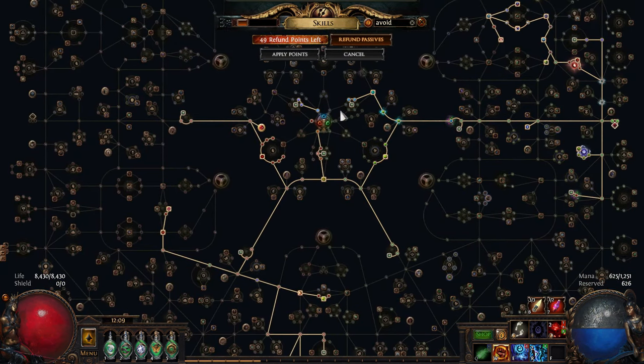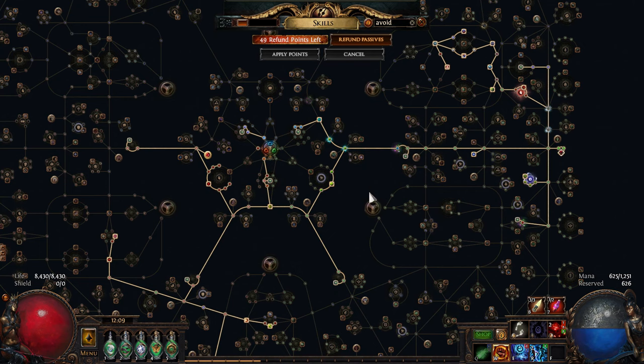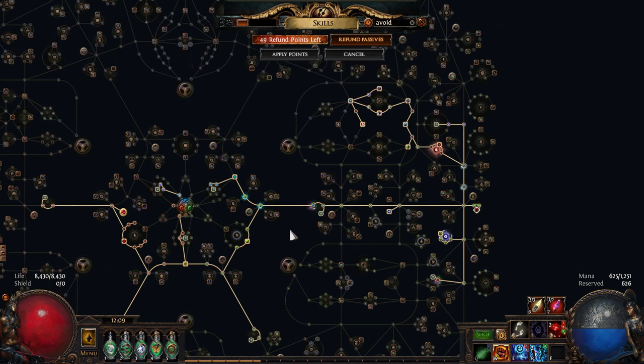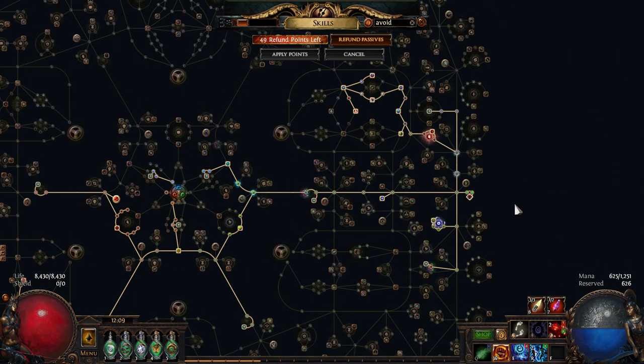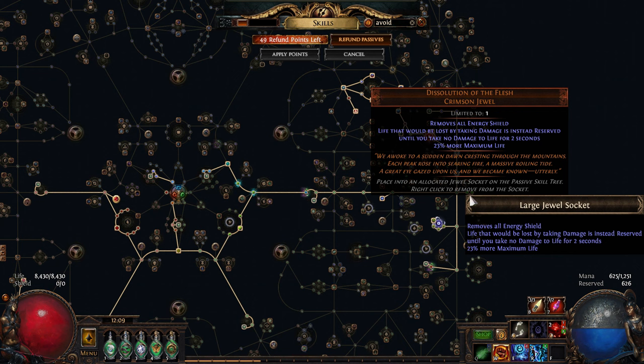I picked Scion because obviously the Scion gets to hang out near three jewel sockets and then the inner ring jewel sockets. Again, this is dirty napkin paper — please don't judge it too harshly. There's so much more room to make this better.